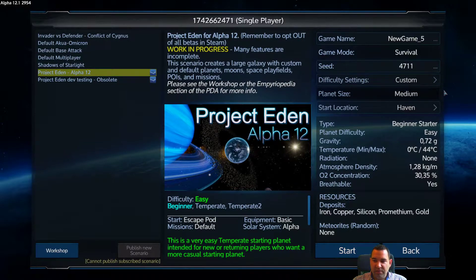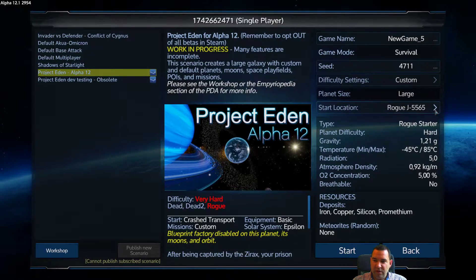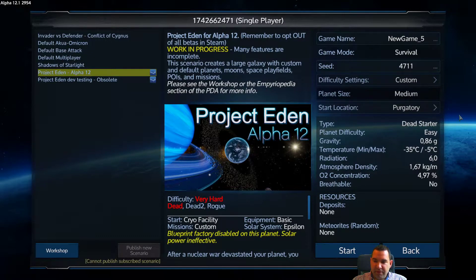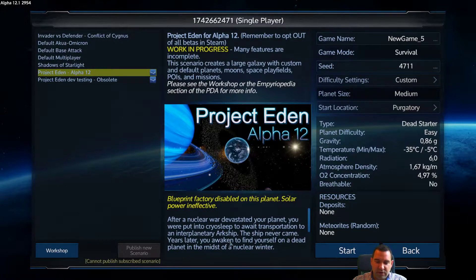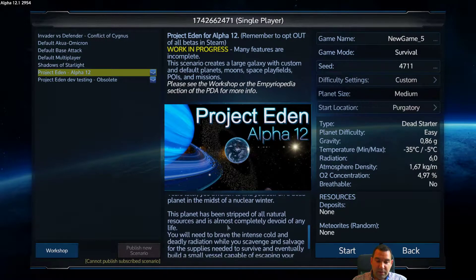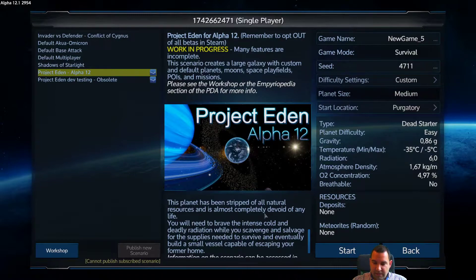Now, why won't drone presence and drone base attack be so important? Because we're going to start on a dead planet. The dead planet means it has no resources. As the lore says: after nuclear war devastated the planet, you were put into cryosleep awaiting transportation to an interplanetary ark ship, but the ship never came. Years later you awaken on a dead planet in the midst of a nuclear winter, stripped of all natural resources and almost completely devoid of life. More exactly, there aren't any plants except a few dead trees, some mushrooms, and some natural stimulant plants.